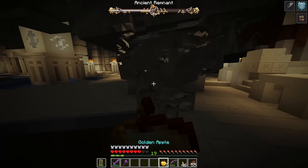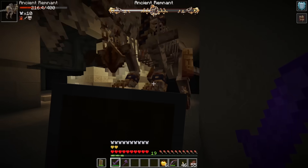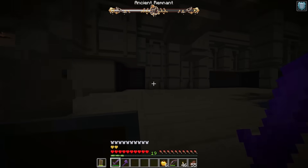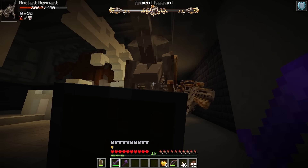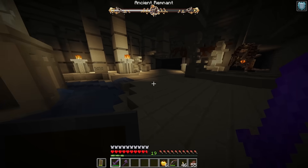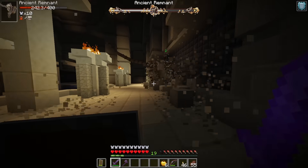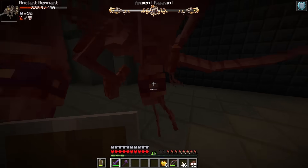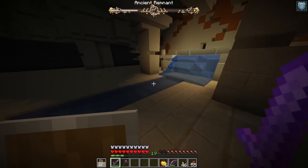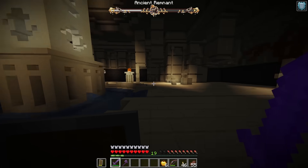My controls are reversed! We need to check our effects - we have a milk bucket just in case. It's gonna charge - run, oh my god, it goes so far. I shield it and run. Now it's gonna summon the tornadoes - try not to get hit with them. At least they're big enough to see.